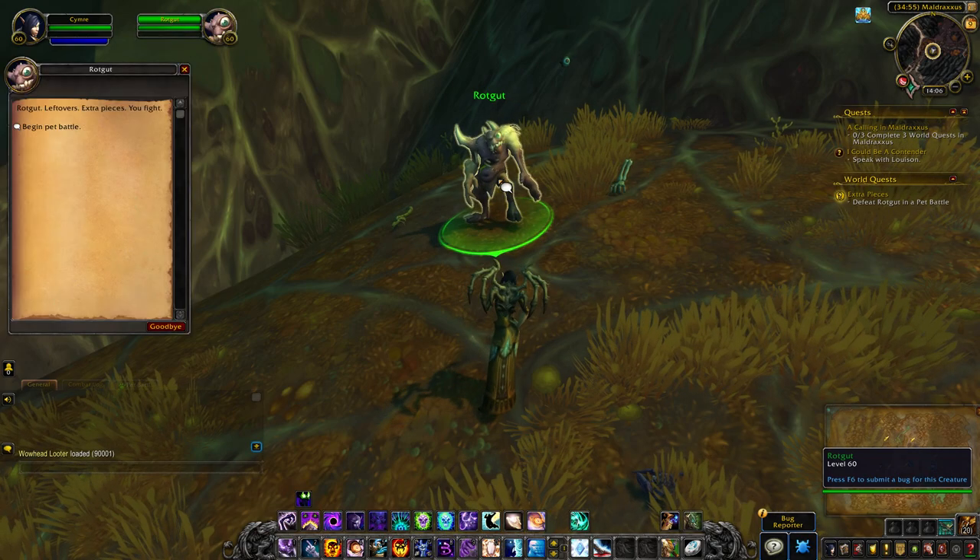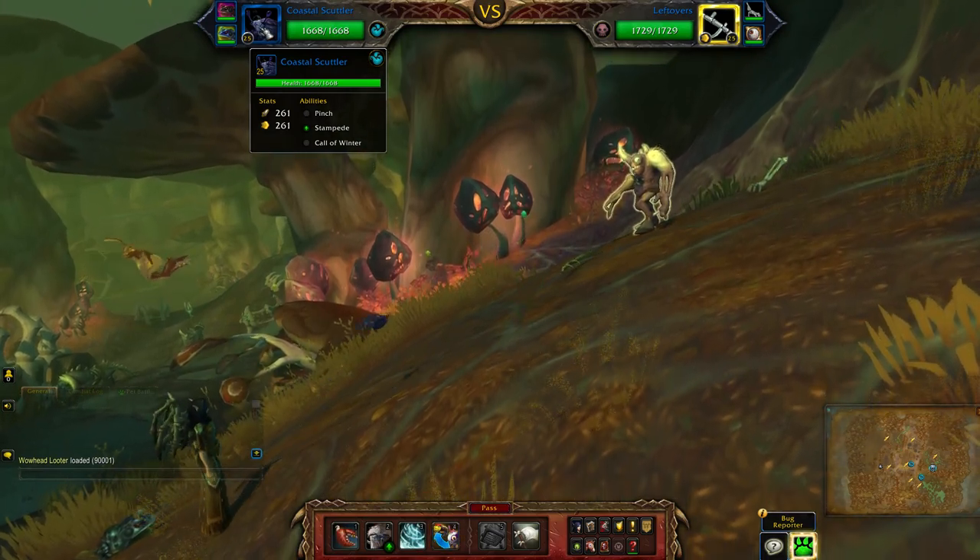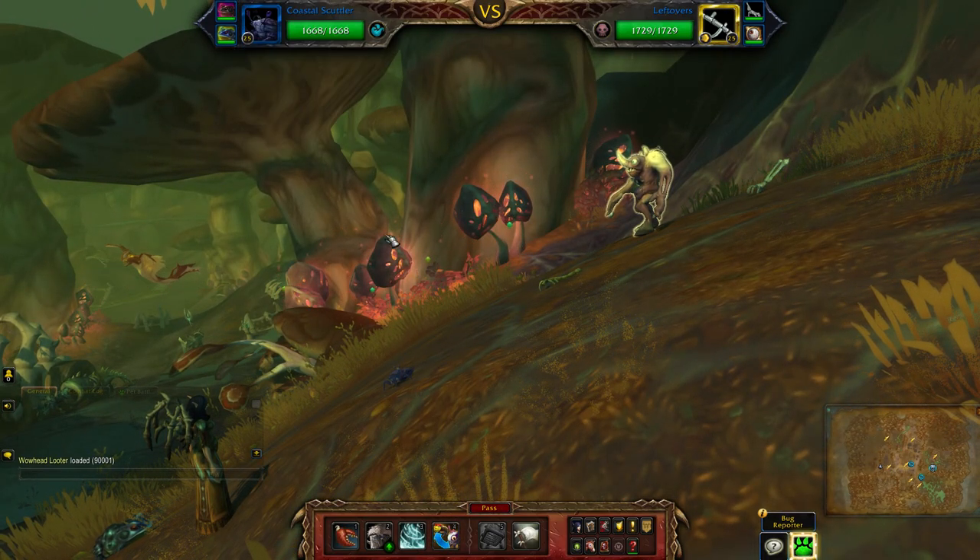Hey guys, this will be my aquatic team against Rotgut. I'll be using the Coastal Scuttler, the Gulp Froglet, and Ben-X.